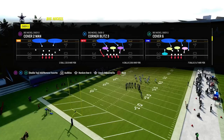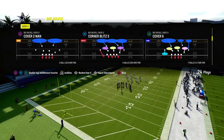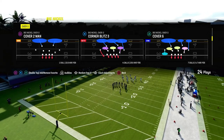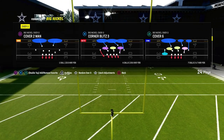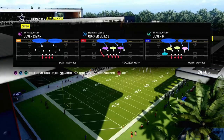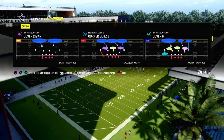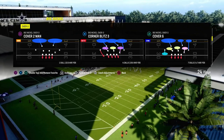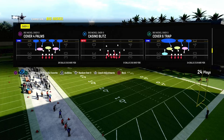We just dropped a one-hour kind of what I would call a forward to an e-book. We don't have a full Big Nickel Over G e-book yet — we explain a lot of the concepts in this prologue or forward video that we did. And then we're going to be dropping a full Big Nickel Over G e-book in the Patreon this coming week. So make sure you're in the Patreon. If you're not, it's only $10 to sign up and gets you access to all of the e-books — offensive e-books, defensive e-books, everything for just $10.